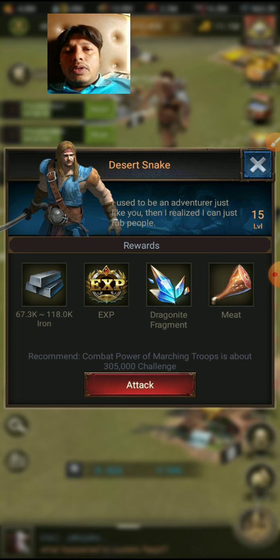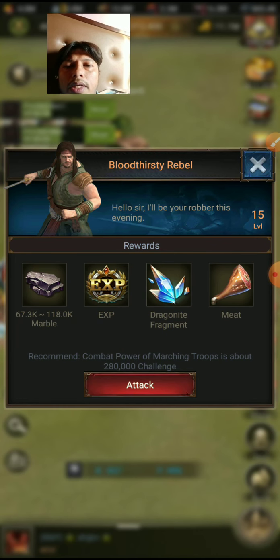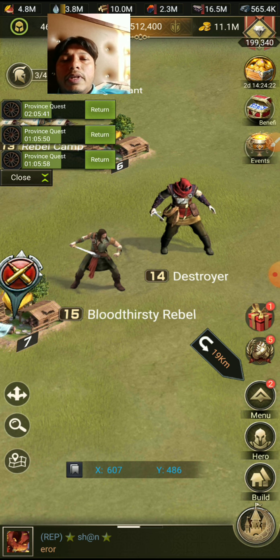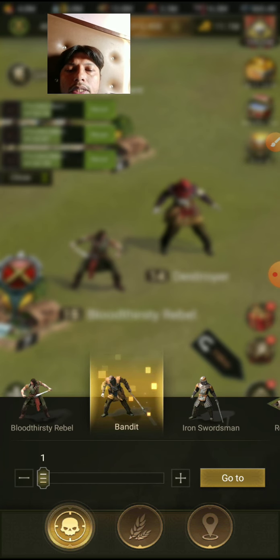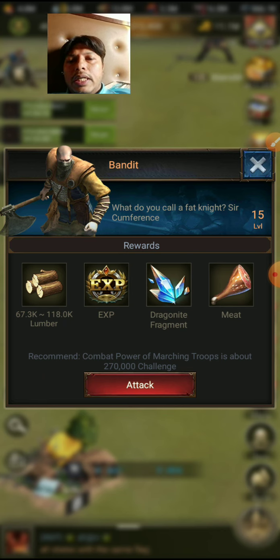If we look at another monster, this is the Bloodthirsty Rebel — it gives marble, experience, dragonite, and meat. Bloodthirsty Rebel always gives us marble, so we can call it the marble monster. And this is the Bandit — the Bandit is the wood monster. You can get lumber and wood from the Bandit monster.